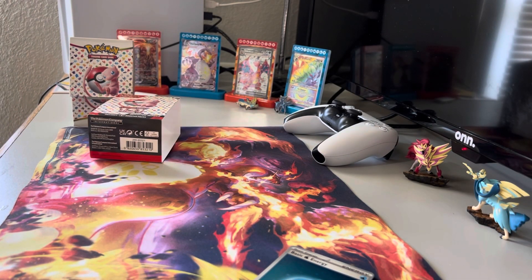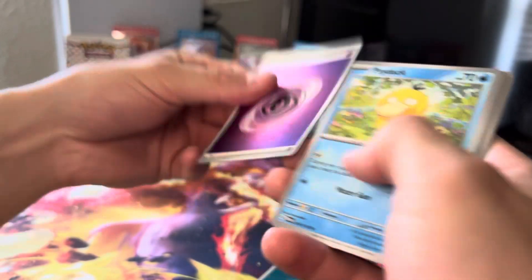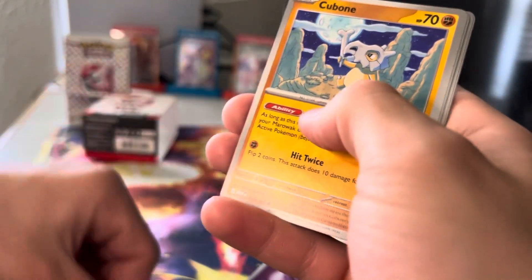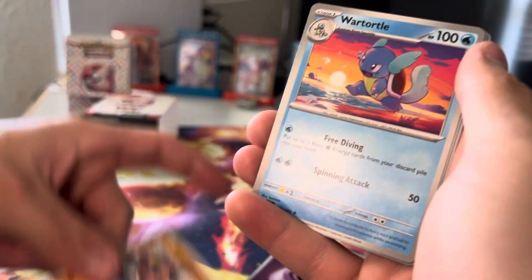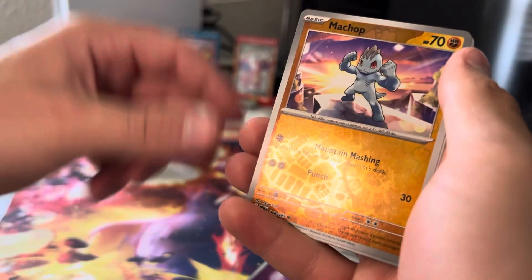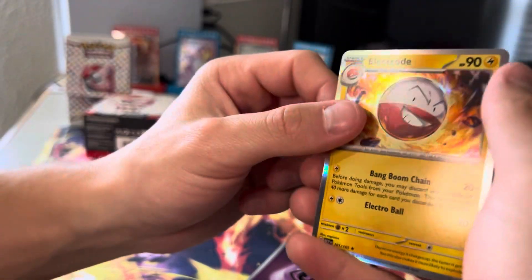Alright, last pack — really hope we can get something. Code card, one to the front. Holo psychic energy. Psyduck, Ekans, Cubone, Voltorb, Tentacool, Hitmonlee, Wartortle, Machop, Graveler reverse, and a holo Electrode.